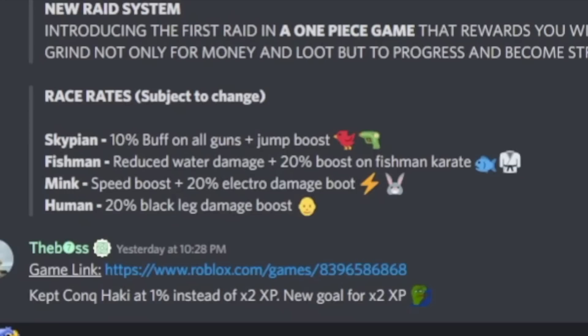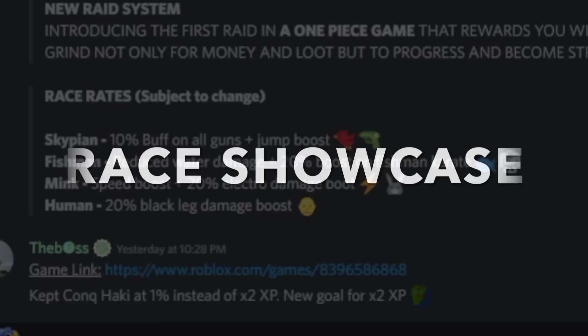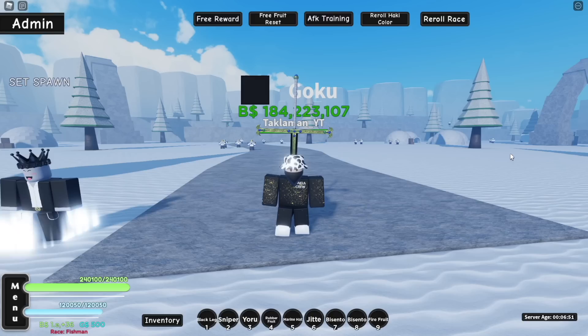Alright, here is all the info about the races. Skypeen gets a 10% buff on all guns and a jump boost. Fish man gets reduced water damage plus a 20% boost on fish man karate. Mink gets a speed boost and 20% electro damage boost. Humans get a 20% black leg damage boost. So all of these have about a 20% damage boost. The first thing we're going to showcase is the human race — right now I'm a fish man. It boosts black leg by 20%, same as mink boosts electro and fish man boosts karate.